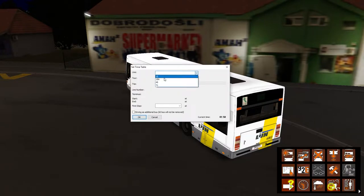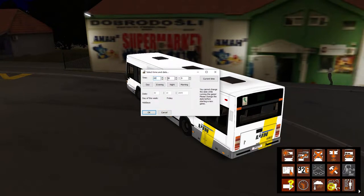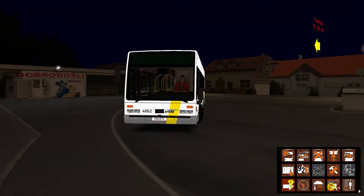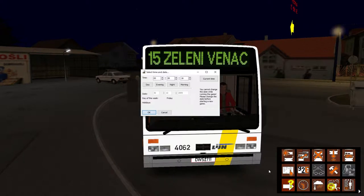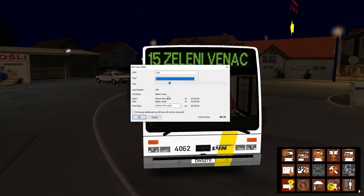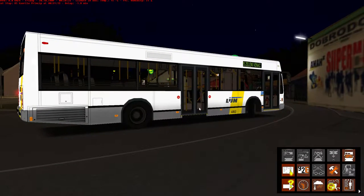So what we're going to be doing is line 15N, and we are going to get the 0030 bus - that's half past midnight to Zeleni Benac. In this map it's generally pretty much all real; this is actually the only semi-fictional route, but it's interesting to do. So we're choosing our route - line 15N from Lovigrad at 0030. Just put the shift-Y thing on so I can see what's going on.